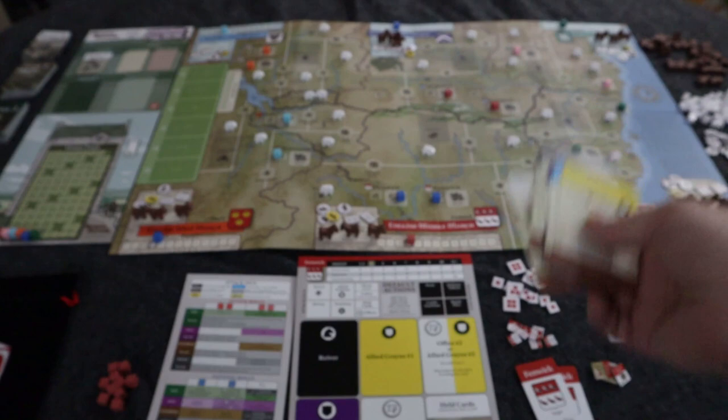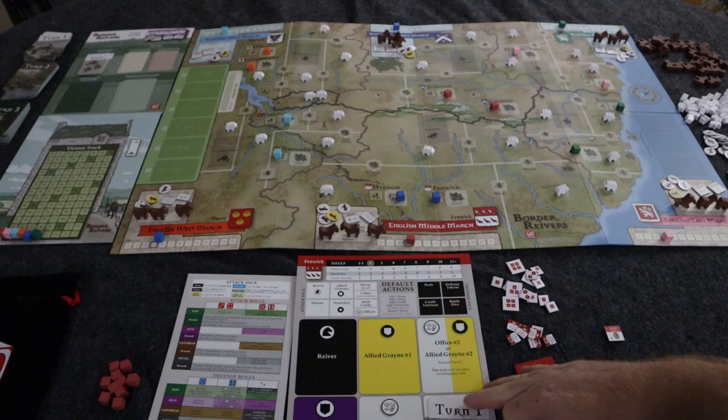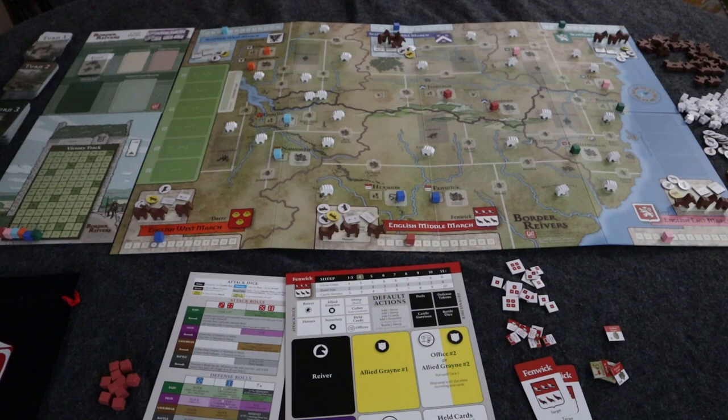You continue: pick a card, draft, everyone plays it, then pick another card, draft, everyone plays it, until you get to the last two. At that point, you pick one to play and put the other in your held cards for future use. That's how you complete the summer season.